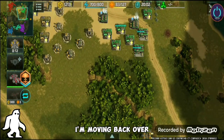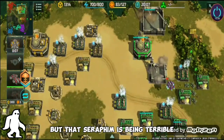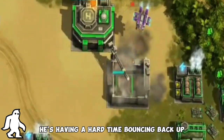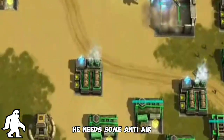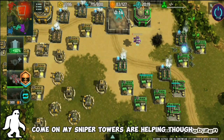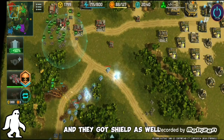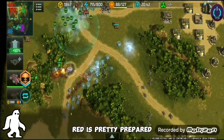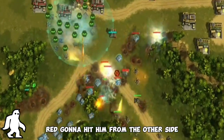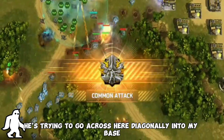I'm gonna retreat back to the middle now, moving back over and trying to keep them guessing. That seraphim is really giving green a hard time — he's having a hard time bouncing back up and needs some anti-air. My sniper towers are helping though. Red is pretty well prepared — they've got shields as well. I'm gonna try to hit from one side while red hits from the other. He's trying to go across diagonally into my base.